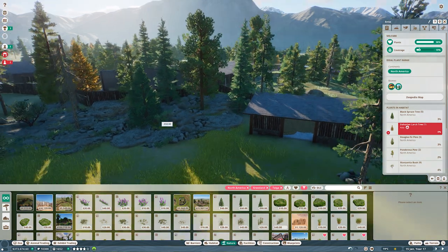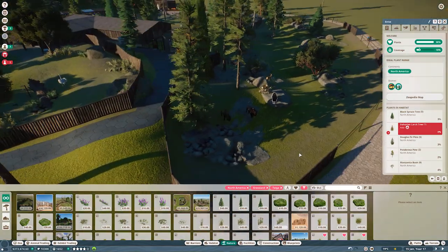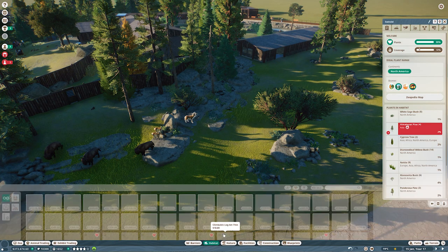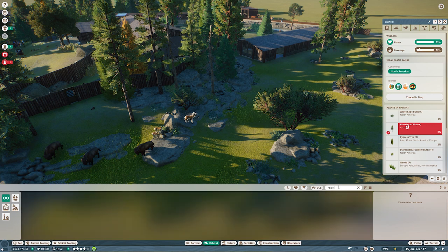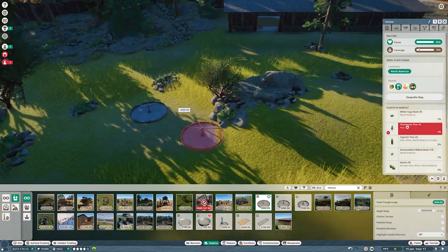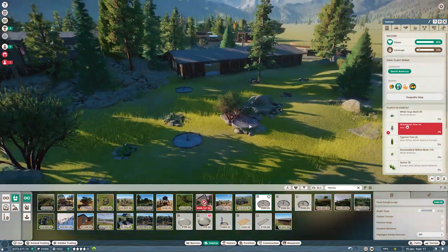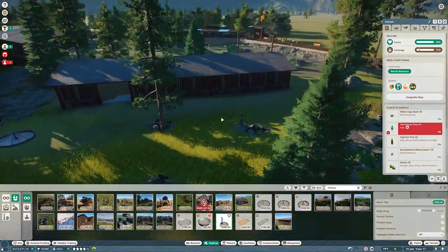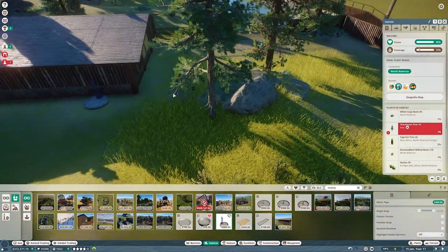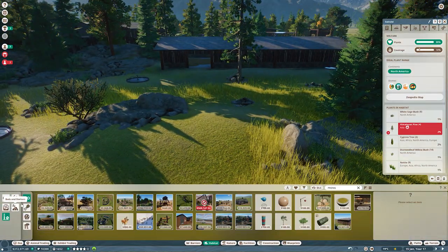This is basically how the enclosure is looking right now. Now let's add the enrichment items for the animals. For the pronghorn we need food troughs — one won't be enough, so we'll add two: one here and one near the shelter. Then we need a water pipe — more than one. One here and one here.